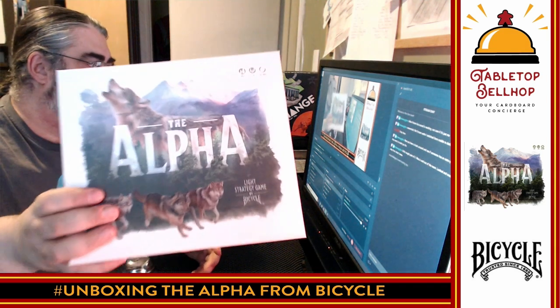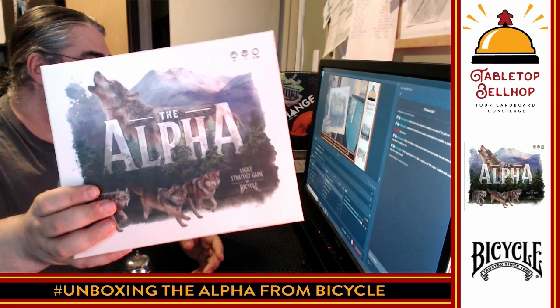Tonight, the question we are answering is: what's in the box? Because what I have here is something brand new and shiny and just announced — The Alpha. This is a board game from Bicycle. Yes, the card company, the company that makes decks of playing cards, has decided to get into the board game market with a series of light strategy games. You can kind of see it says 'light strategy game by Bicycle.' There are two of these, and I am currently unboxing the Alpha.